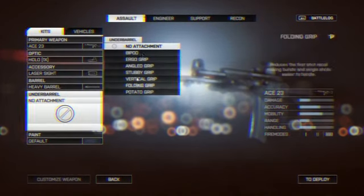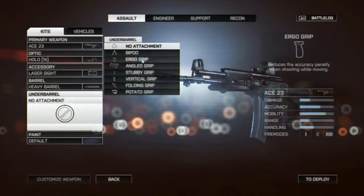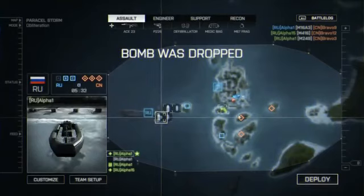Moving on to the under-barrels, you can already see there's the bipod and ergo grip. The bipod lets you mount your weapon when scoping down sight. The ergo grip reduces the accuracy penalty when shooting while moving. The vertical grip does the same thing. The angled grip reduces first-shot recoil, making bursts and single shots easier to handle — the folding grip does the same. The potato grip makes recovering to normal accuracy faster after sprinting, and the stubby grip does the same. There's also a paint job option to change things up.